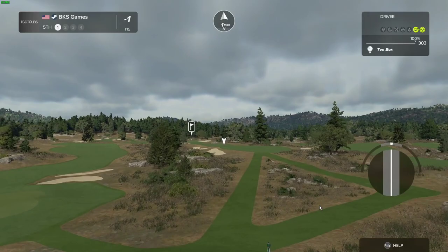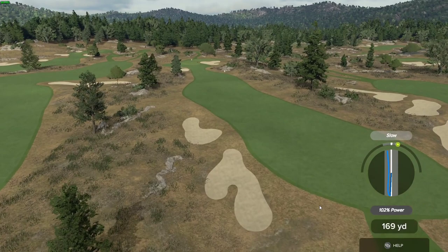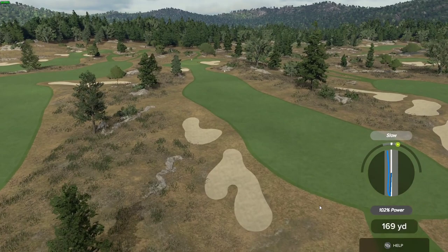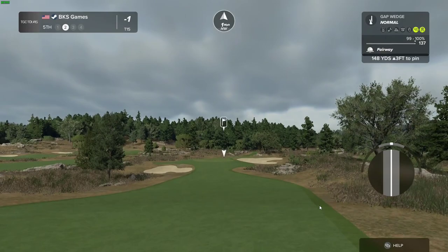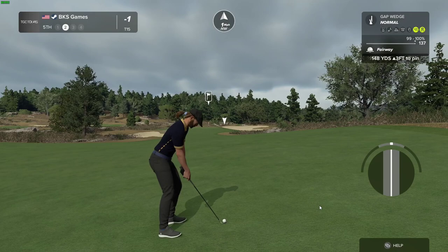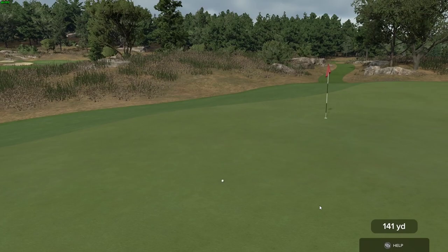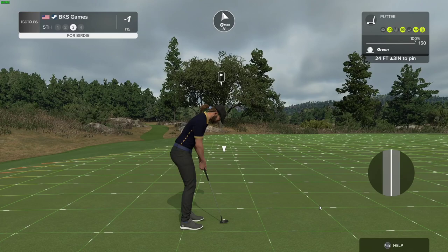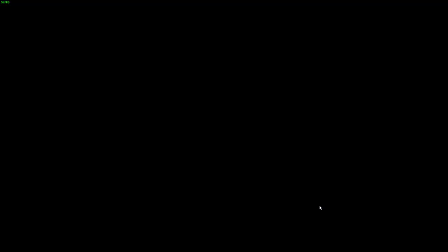Let's see what we can do here on the fifth hole. Nicely played — this is setting up to be around 150 yards to the pin. Hopefully this one will bounce to the right. Good job, we're on the green. Here we go for your birdie — that's going right by the hole. This one's just a four-foot putt. And after that one, you'll stay right there at one under.